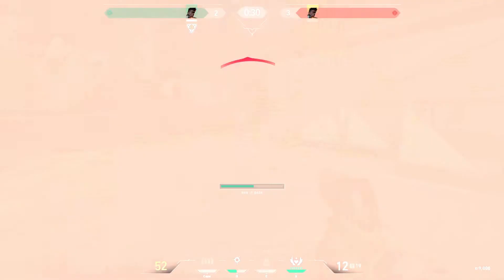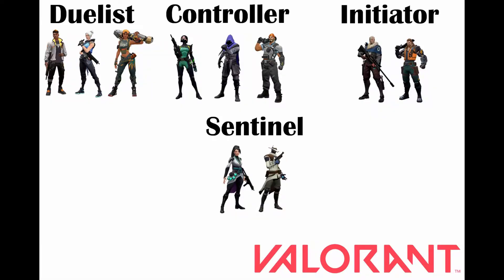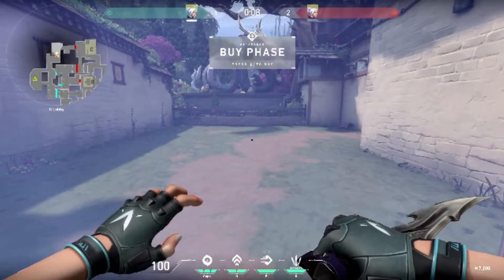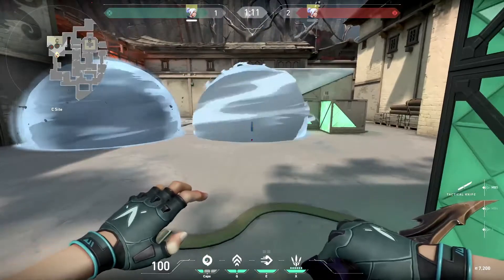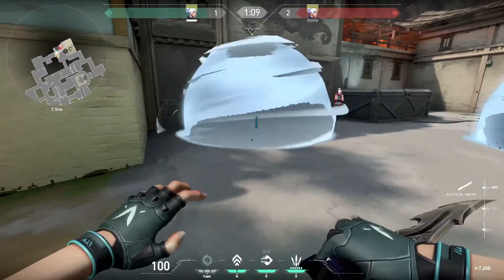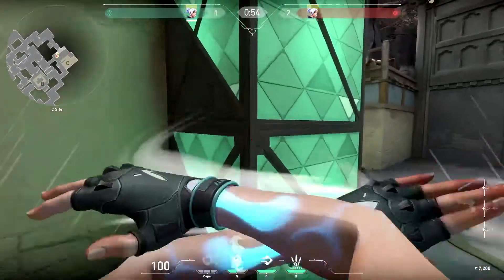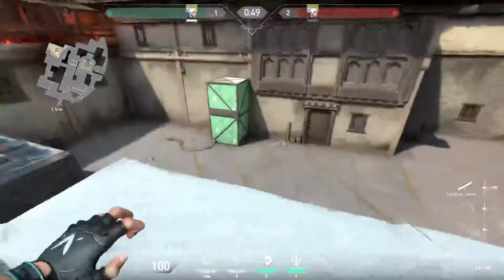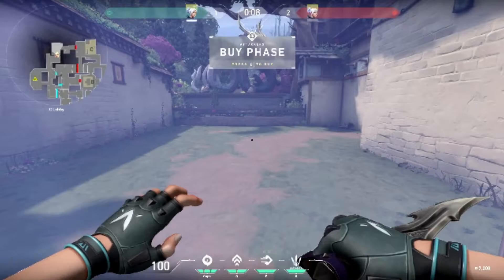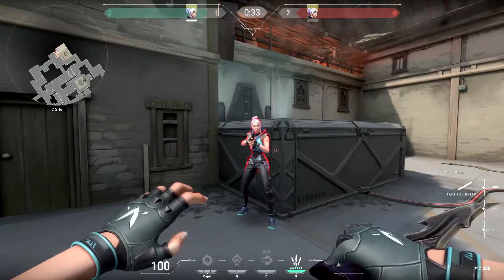The next agent I'm going to be talking about is Jett. Her first ability is Cloudburst — it throws a smoke grenade that blocks vision when it lands. Her next ability is Updraft — it launches you upwards. Her third ability is Tailwind — it dashes you a short distance in whichever direction you choose.